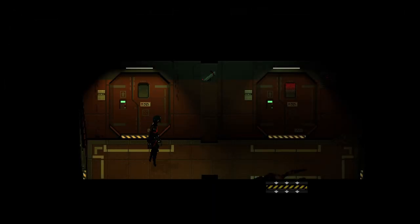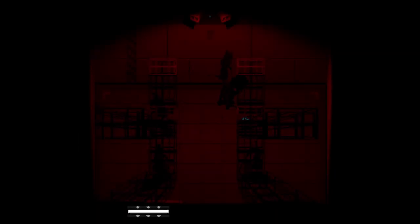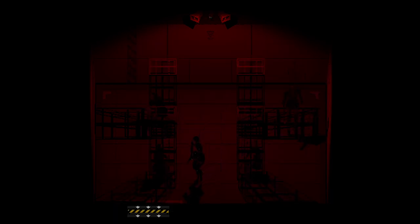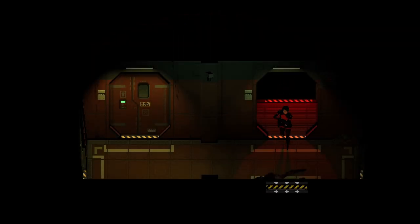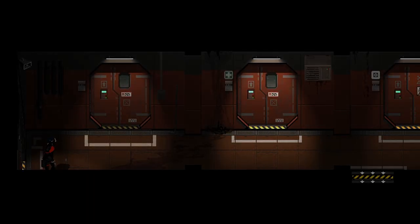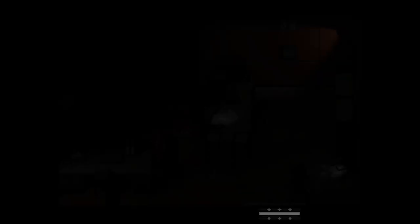It looks like the safe codes are randomized through each person's playthrough, which makes it very difficult to look up. This is another room I don't think I found in my personal playthrough, which is interesting because it has a repair patch - they are very, very rare. I think you can make them, but I don't think you find many at all.